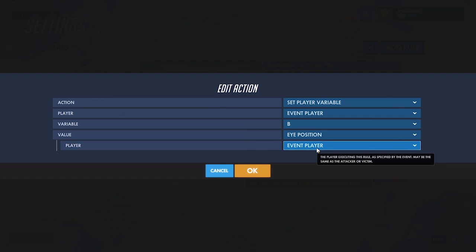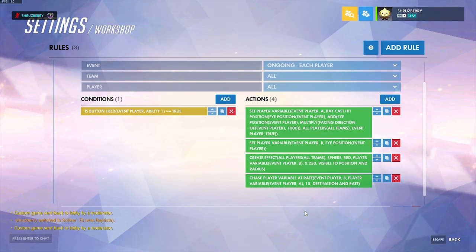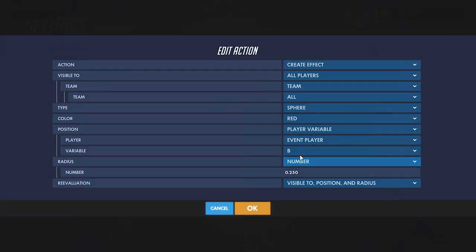Then we need to start our projectile and get it set up to actually move. We need two points for it to move in a straight line. The other point is just going to be our position, so we're going to set player variable B to the position of the event player. Now that we have two points we can create our object and start sending it in that direction.